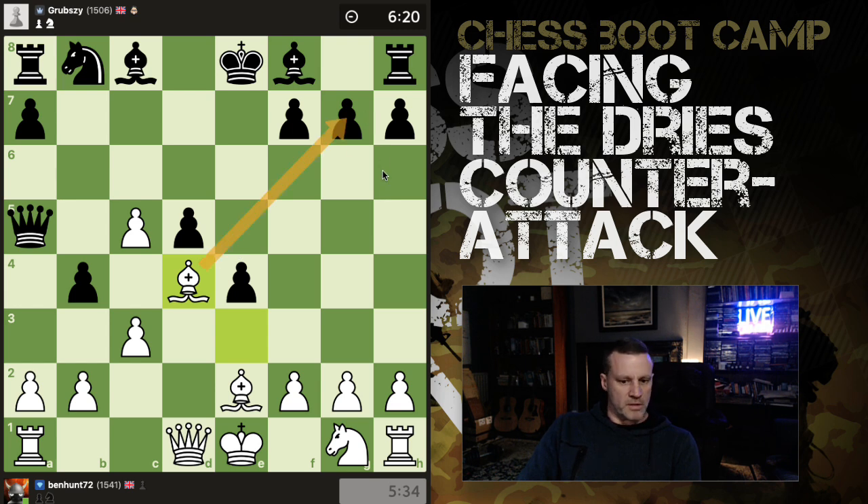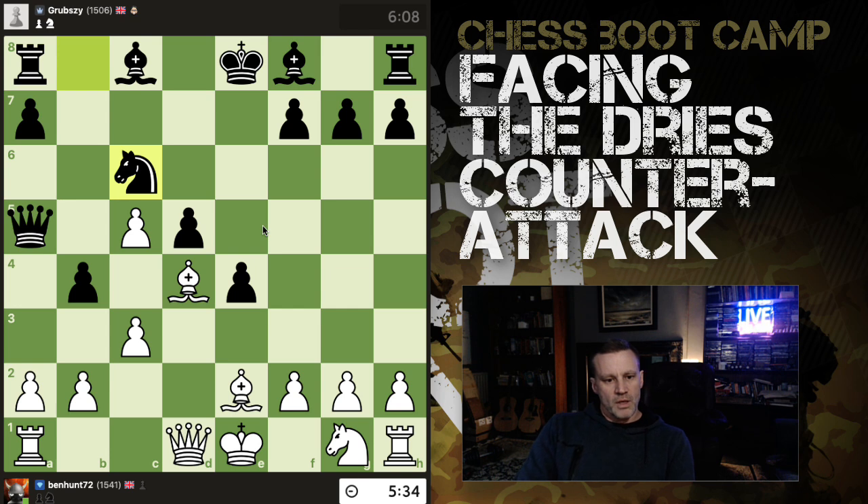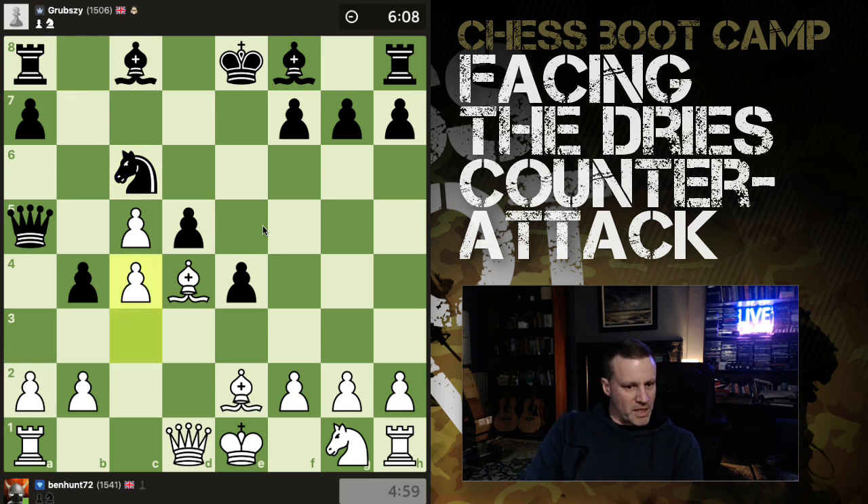Placing the bishop on d4 kind of ties their dark-squared bishop to the defense of g7. Also, if they take here I can just take with a pawn, because the bishop would defend both squares. If they take and bishop takes I could lose this pawn, but he brings his knight out instead. Here I just decide to push, because if the pawn comes down I can block with the bishop with tempo — it would undefend this pawn, but I've also got ideas of taking here and threatening the knight.